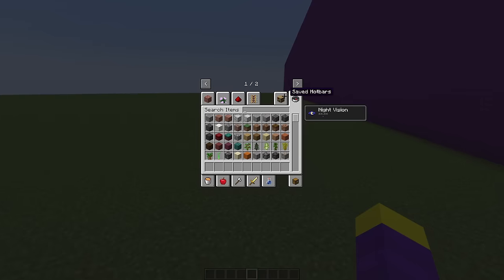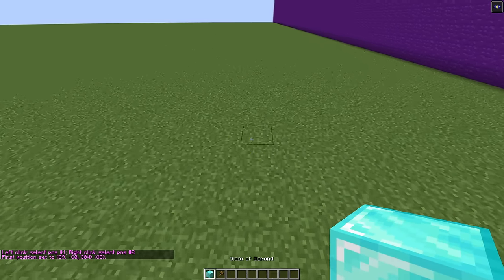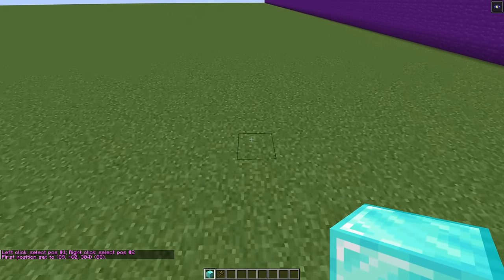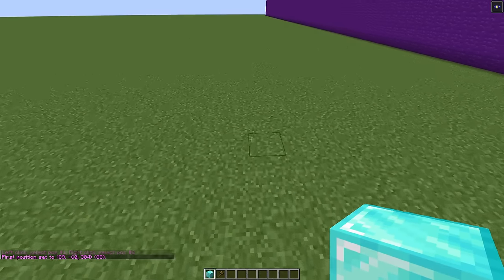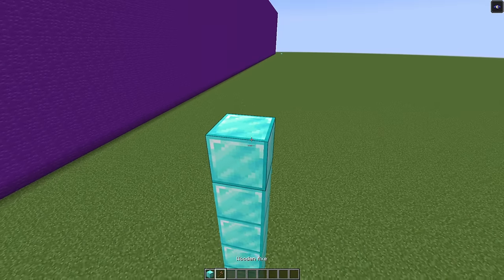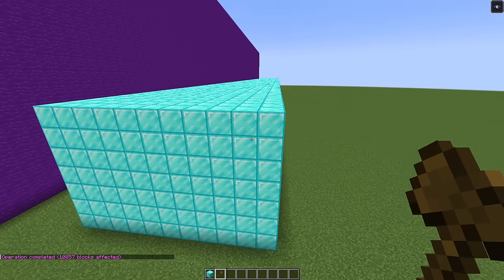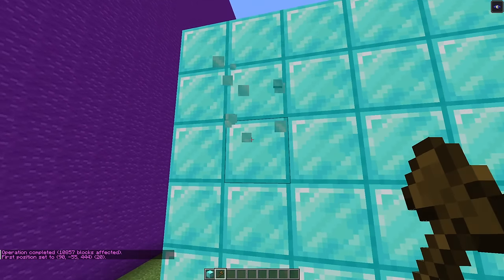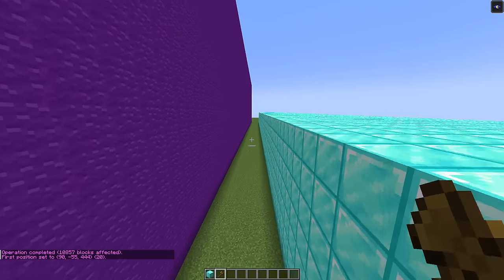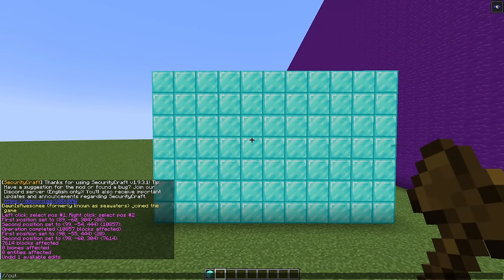Now we have to build the tunnel. We're going to place a block here and go really far all the way to the other side. Let's keep going. I think this should be good enough, so let's build up here. We'll select this and use this command to fill this whole thing with diamond blocks. Now let's select this side and go all the way back.